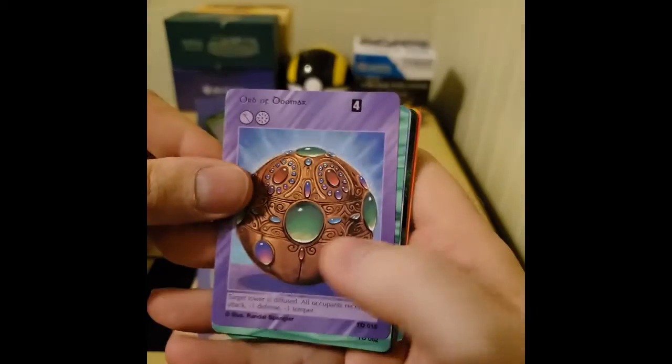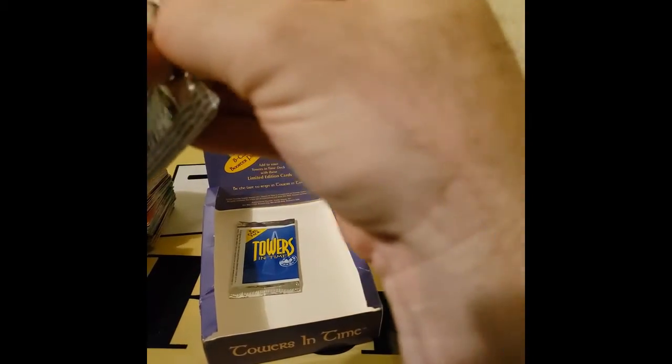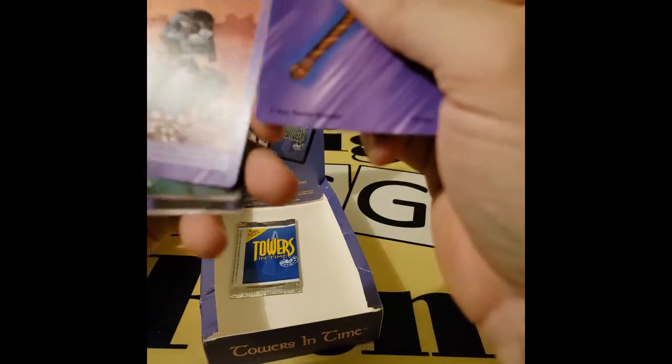Down to the last three packs, ladies and gents. See what we've got in here. The Orb of Vmar. Oh, not a general land. But if you're doing a mono dwarf deck, it looks like you only need one color. I didn't see too many of those — that's an Iron Golem. Okay, last pack.